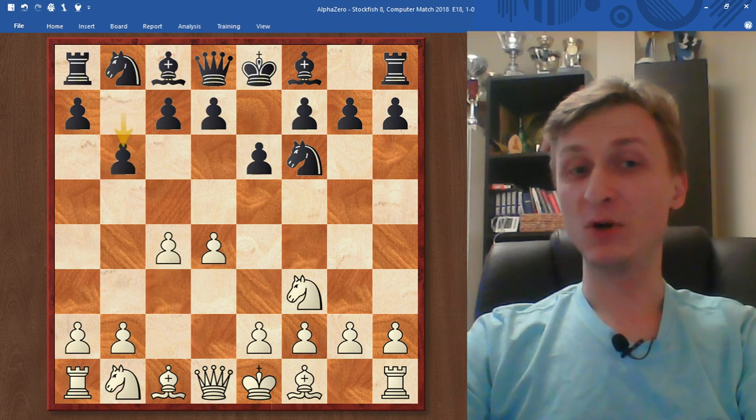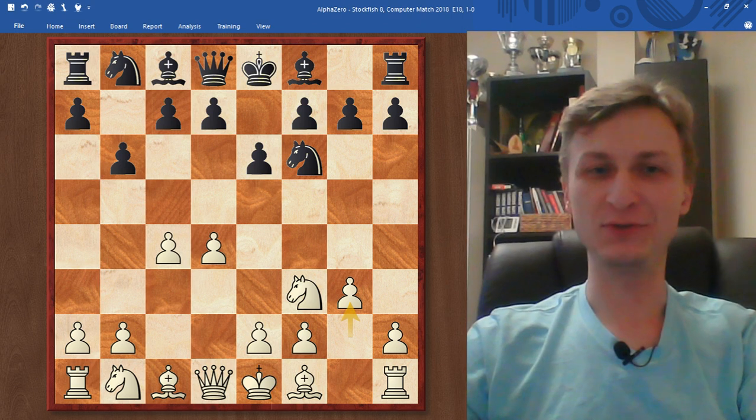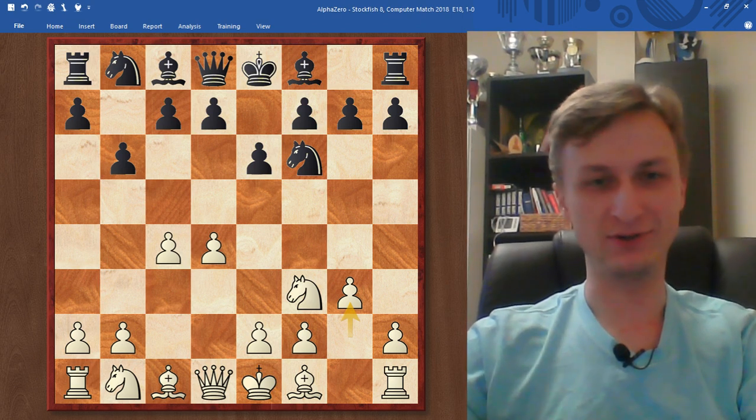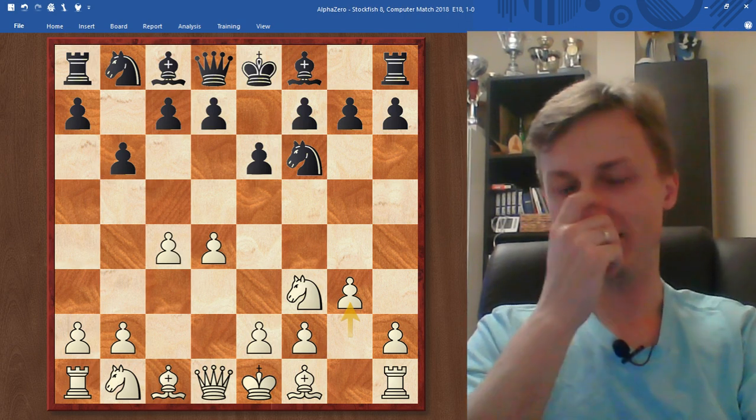I noticed that in most of the games AlphaZero was fianchettoing its bishop. So heads up: if you don't know what to do, you play Catalan or fianchetto the bishop. AlphaZero came up to it on its own. It's playing Berlin with black and this one with white.